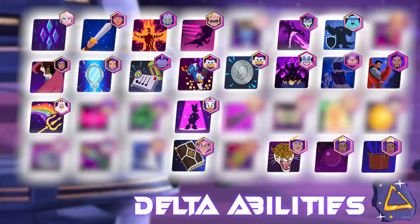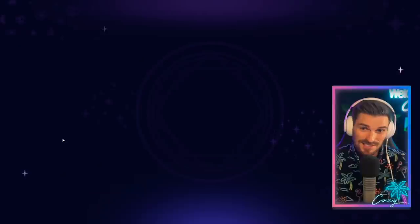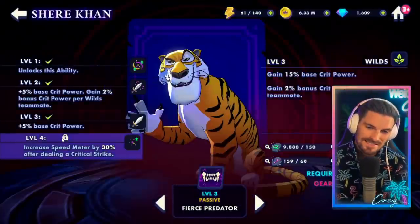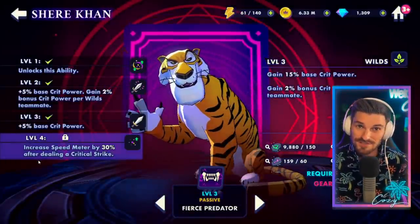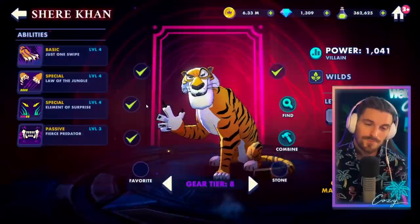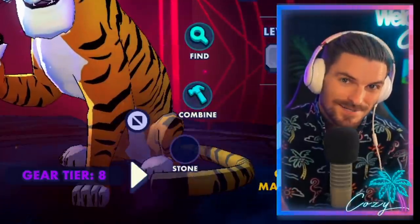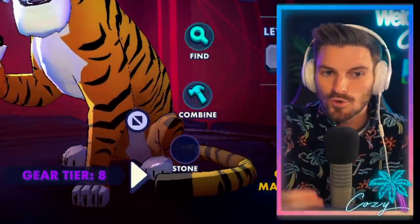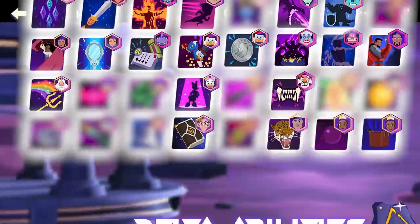When talking about ability upgrades that dramatically change a character's kit, Shere Khan is obviously the one that comes to mind. Fierce Predator probably got the overall best upgrade — and with Pacha, I think it's going to be even better. This is one of the most exciting upgrades: increased speed meter by 30% after dealing a critical strike. This is amazing — a very strong upgrade. You're going to be using him in every game mode. Shere Khan continues to rise up, and with more synergies, you can expect him to go further. This is definitely a sexy ability upgrade to take up.